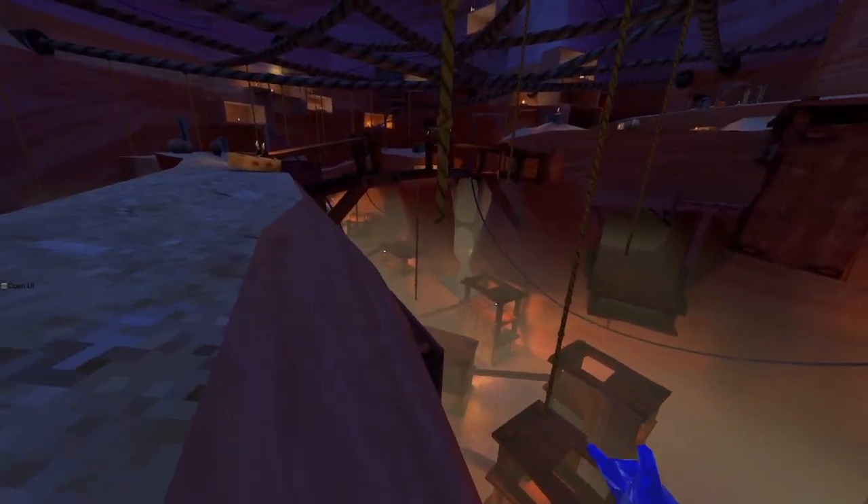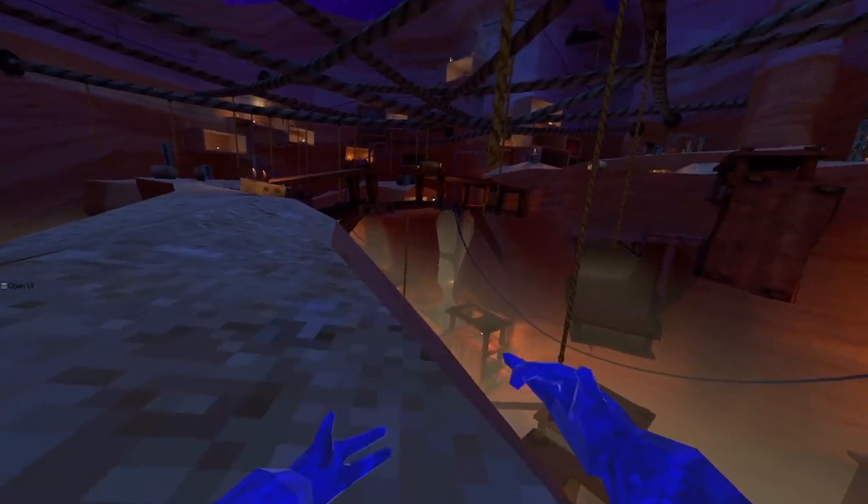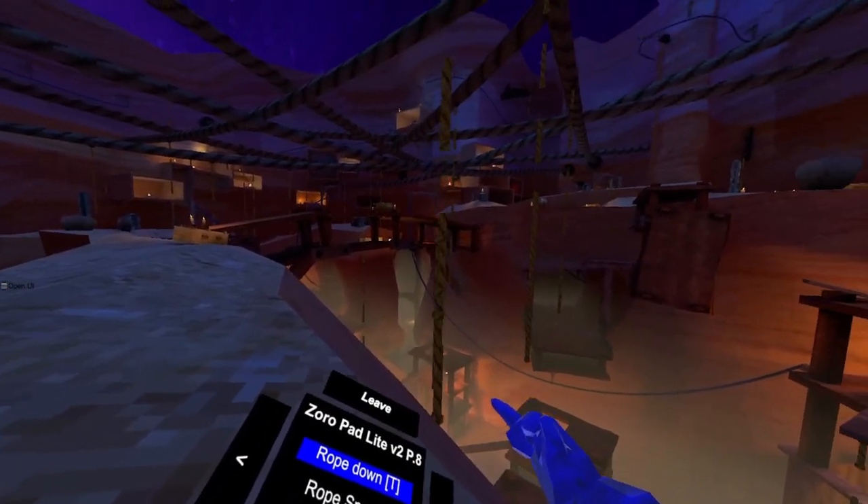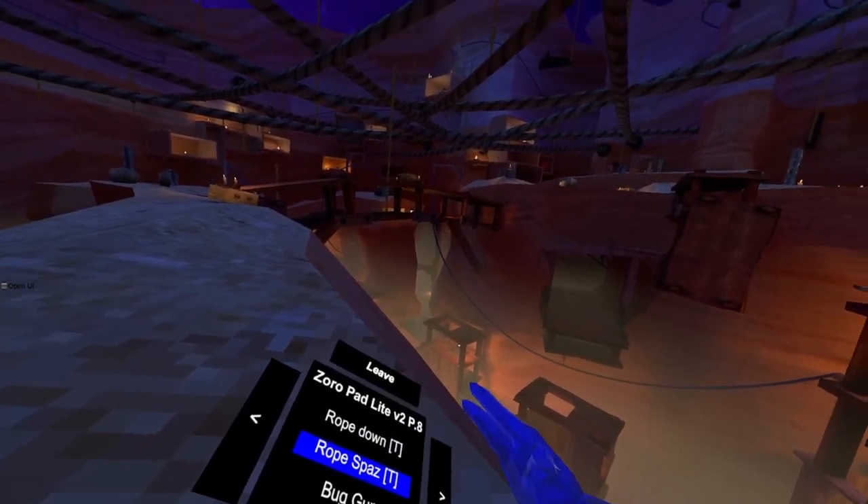Freeze ropes — you use your trigger and they will freeze. Ropes up: trigger and we go up. Rope down: trigger and we go down. Rope spaz: trigger.